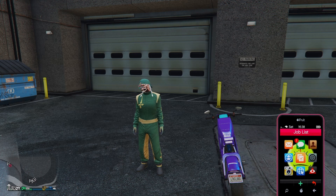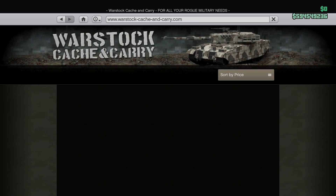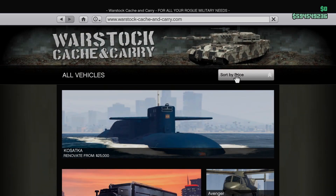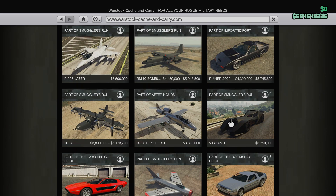To do this glitch, you need to make sure you have enough money for the vehicle you want to buy. Keep your eye on my money — I have 594 million. I'm going to buy the most expensive vehicle on the Warstock so I can get the max amount of money when I sell them. Usually the Deluxo is best (sells for 2.8 million), but since I have the trade price it's not worth as much, so I'm going to buy the Vigilante.